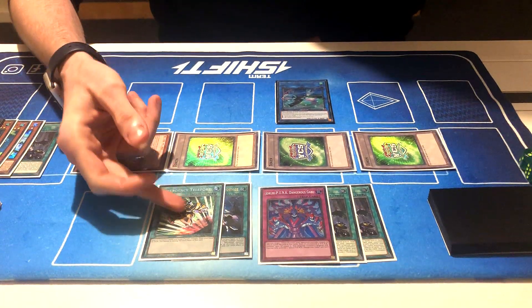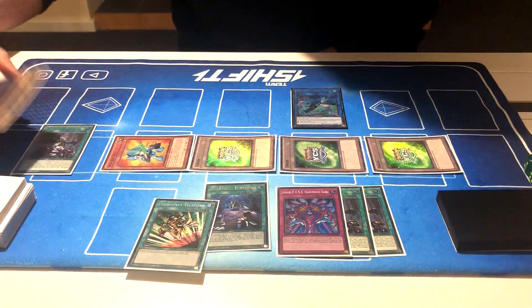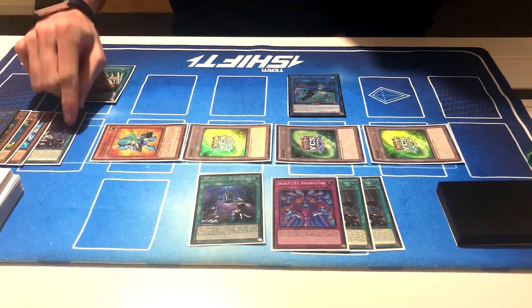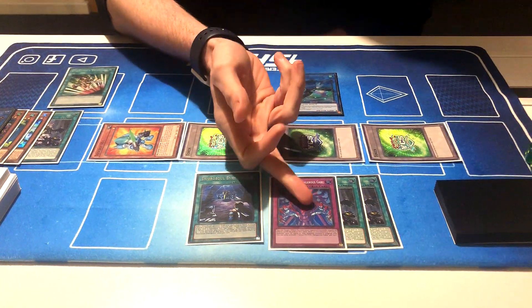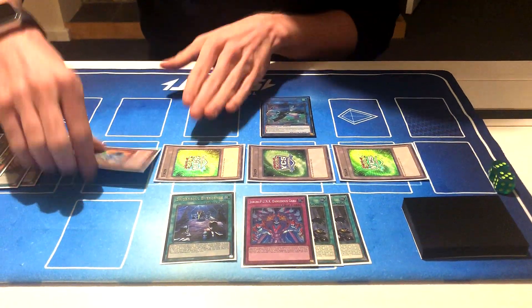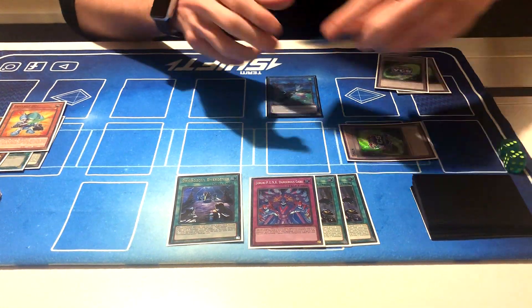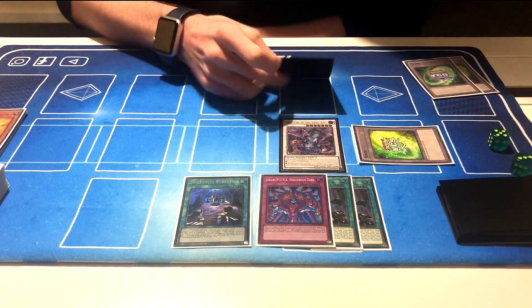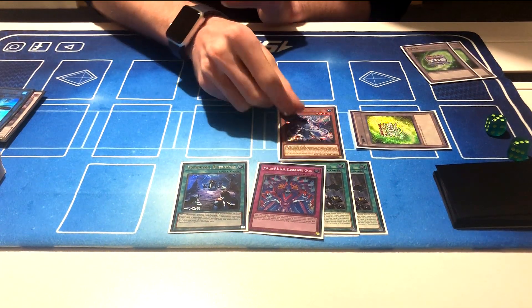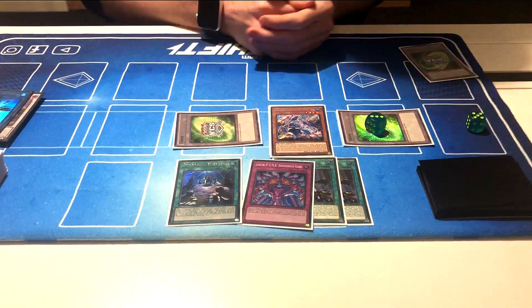So for combo number 2, you're going to need Emergency Teleport and Emergence. I'm not going to show you the combo to get to Auroradon again — you should be pretty familiar with that. E-Teli will get you there with another discard and will also add the trap to your hand. From this point, I'm going to be turning these into a Yazi again. We're going to use the Auroradon to destroy the Yazi, to summon out the Moje and reveal the Emergence. It's going to give us the token — just leaving this here to remind us that's level 3.